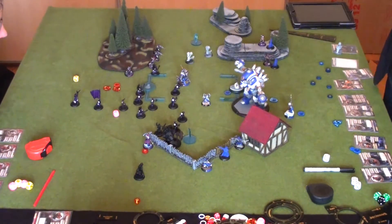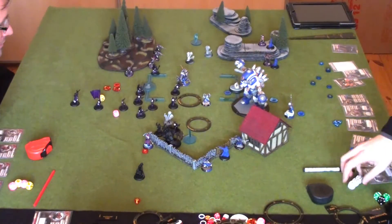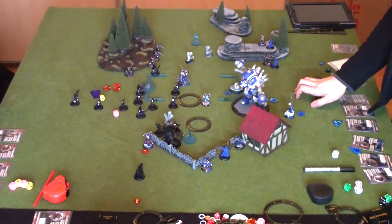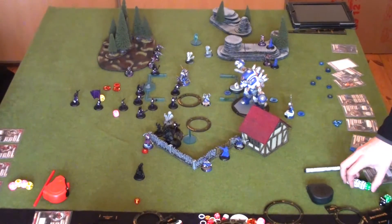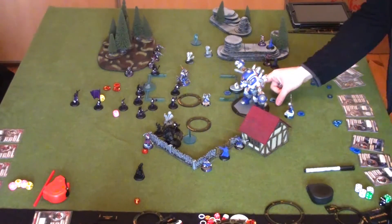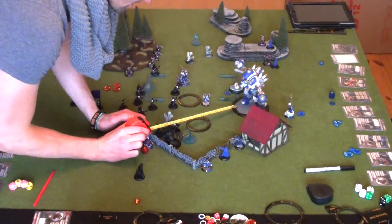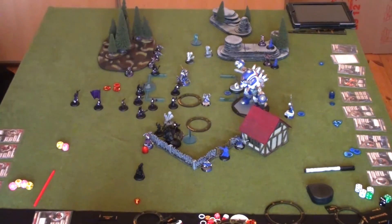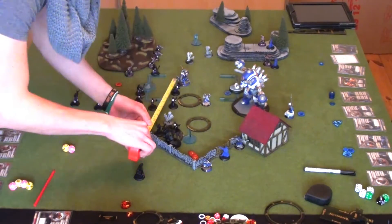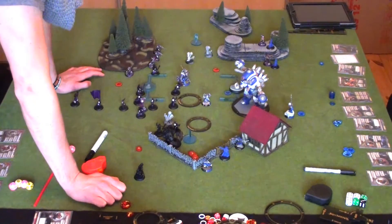An important move happens here — the Stormwall is moved even though it didn't need to be, putting it in charge range of Beast 09 with Boundless Charge. Cygnar was confident the Black 13th were dealing with the Doom Reavers and felt the need to use the Stormwall to kill Beast. But moving him into charge range was a big mistake — Time Bomb could have stopped Beast from charging, or other options were available. Because Beast one-turned the Stormwall.